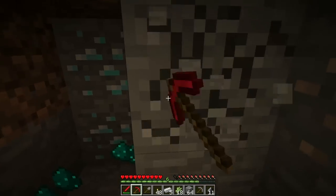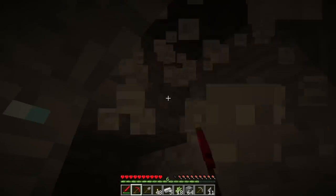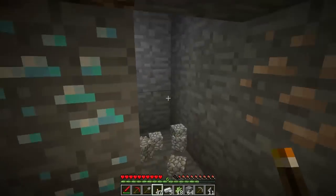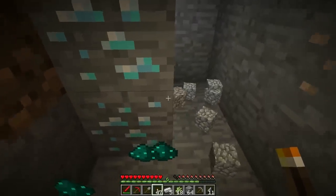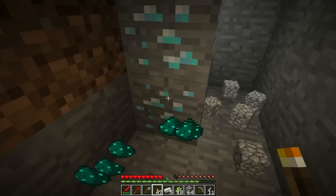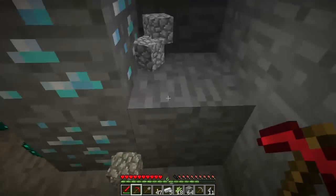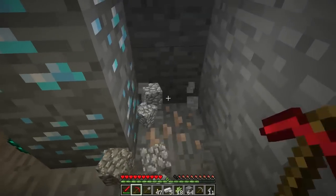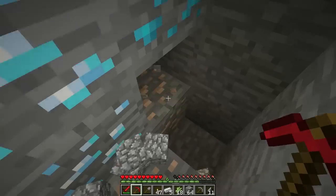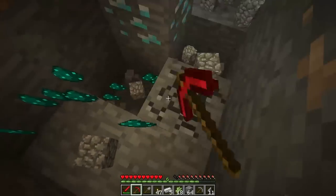Oh look there — some diamonds! So this is diamond right here. When you find diamond, what you want to do is dig out all around the diamond, because things in this game are generated in veins. The veins are generally made such that each ore is touching another ore in the vein. It's possible to miss one of the ores because there might have been one touching it diagonally where you can't see it. So always dig around.